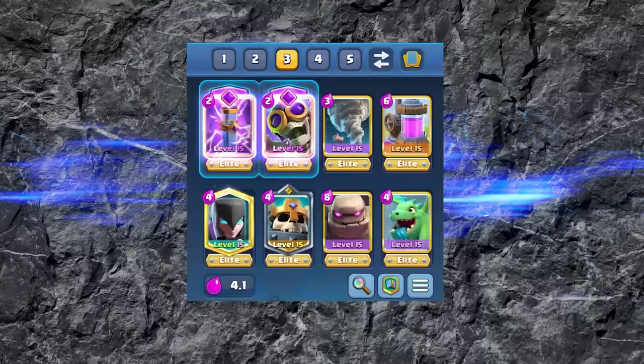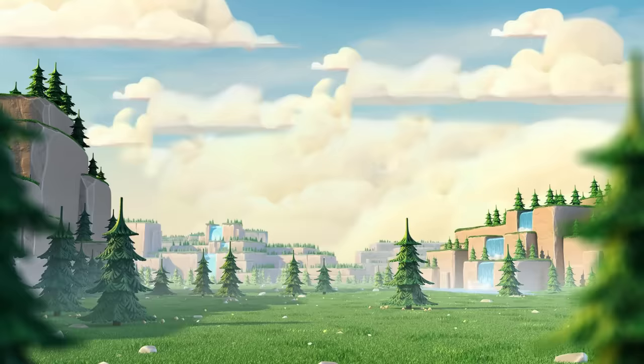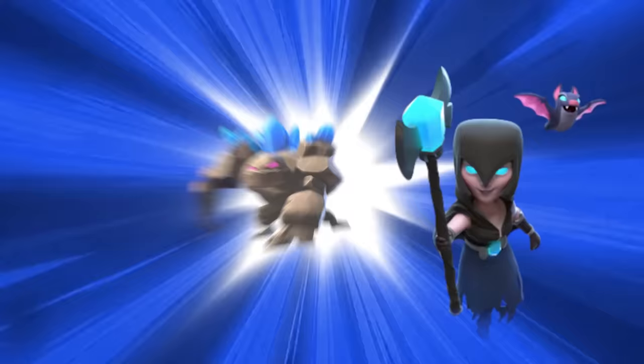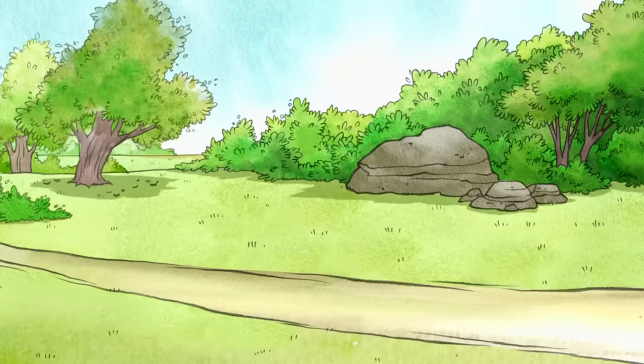Hey, what's up guys? We're back again with an extremely adaptable Golem deck that has multiple ways of dealing decisive blows to foes. You can win the standard way of cycling Elixir Collectors in single Elixir until you can afford a big Golem push of doom, using Golem plus Night Witch to build up a massive push, and Evolved Zap plus Tornado and Baby Dragon to melt Firecrackers and annoying range cards.